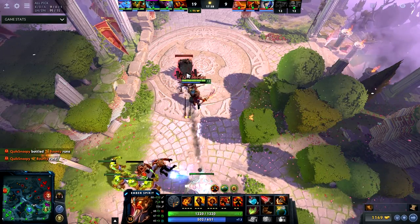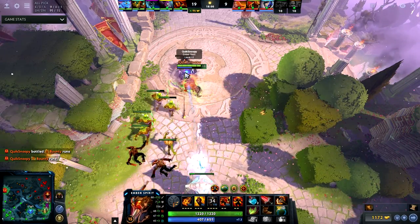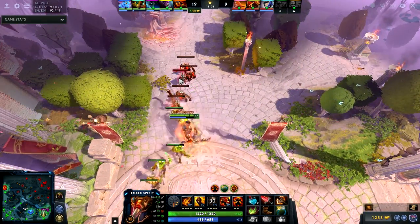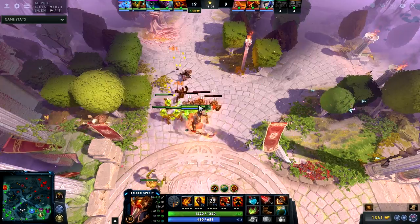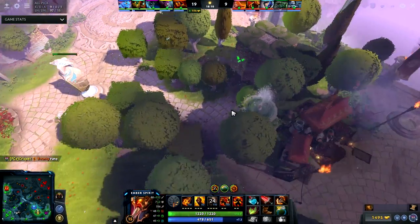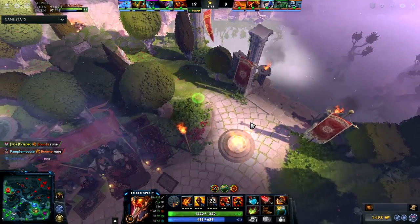I'm aware that there's a siege creep hitting my top tower and it's dealing a lot of damage, but I use Flame Guard and it's going to push this wave. I want to force the enemy team to TP — my whole team is bottom.